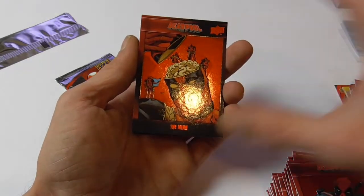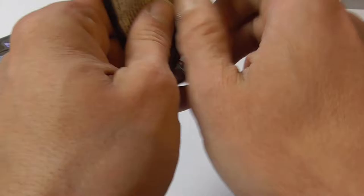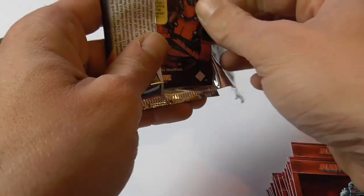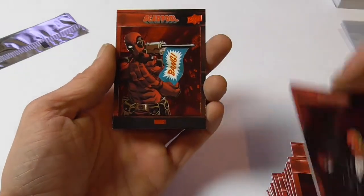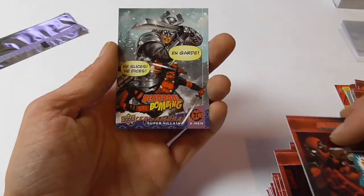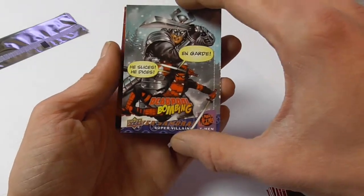I am still finding cards I haven't seen in the last box. Recap page, Dave Johnson, Deadpool bombing, Silver Samurai.